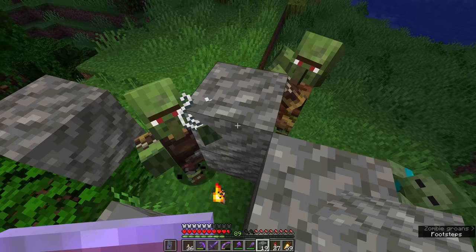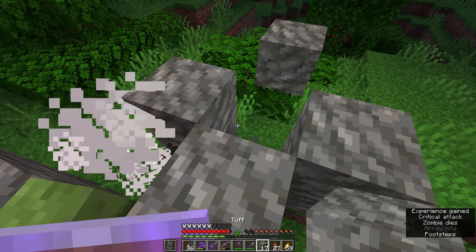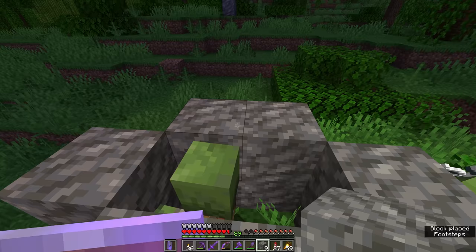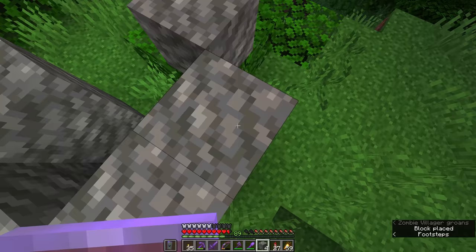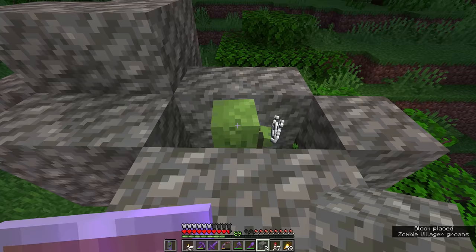It looks like we have another zombie villager coming to join him, so maybe we can get away with doing two at a time. I do have a bunch of splash potions of weakness and golden apples all prepared, just in case we are able to catch a couple here. We got one — we'll put a torch in there with you and block that off. And now we should hopefully be able to trap the last one as well. A couple of zombie villager catches, just as the sun is about to come up.